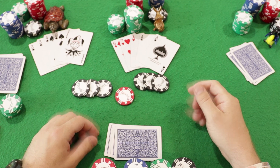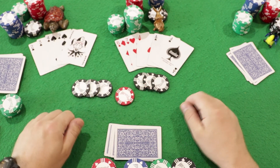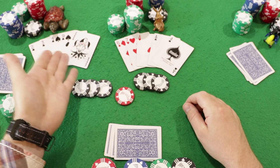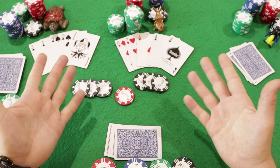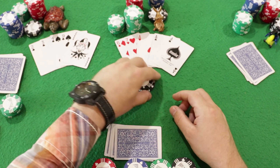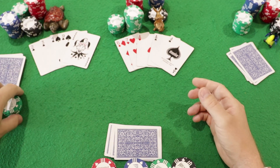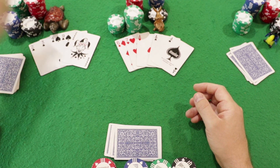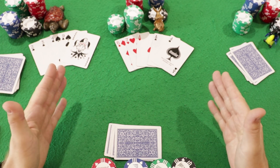The turtle and rabbit have bet the same amount. They reveal their cards — the turtle has a flush and the rabbit has three of a kind. Accordingly, the turtle wins since her combination is stronger. She takes the chips. Here is the simple game called Classic 5-Card Poker.